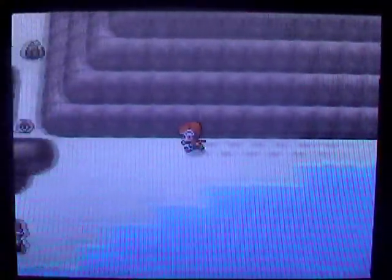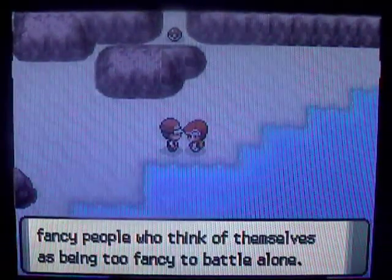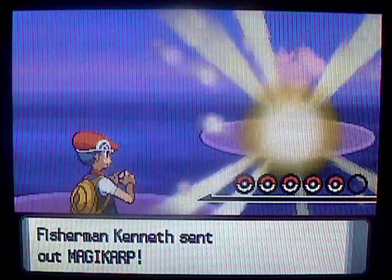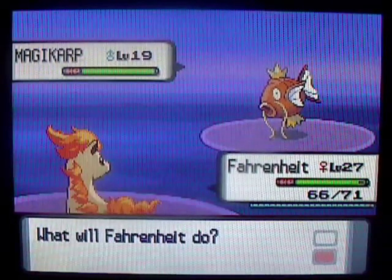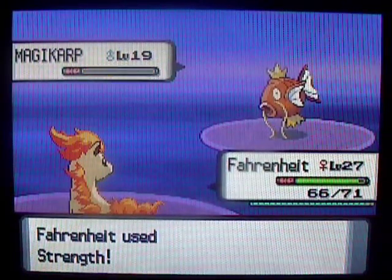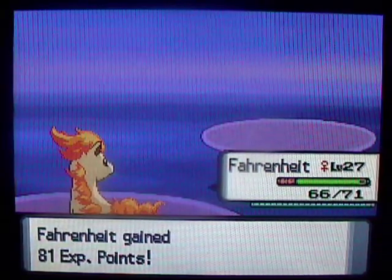Looks like those are all the trainers on that little beach area. Let's see — there's a guy down here, I think this guy battles you. I don't remember what he has, but I'm pretty much going to be fine with anything other than a Magikarp. Oh my gosh, a Magikarp. I hate it so much. Fortunately I'll be able to take it out pretty easily. The only thing I said I didn't want to fight was Magikarp, and what does he send out? A Magikarp. But I guess you can only assume all the fishermen will have one.